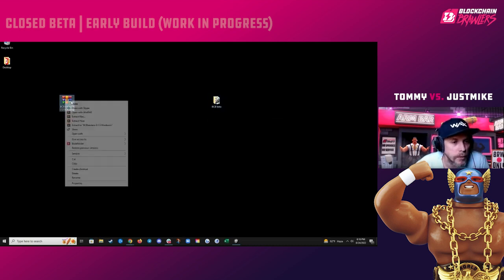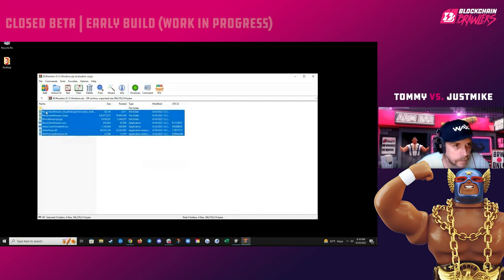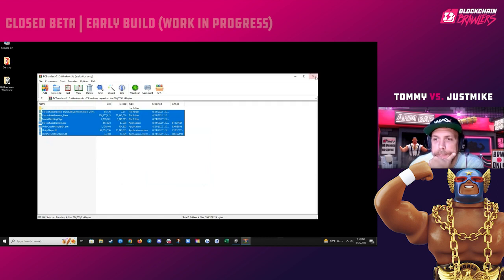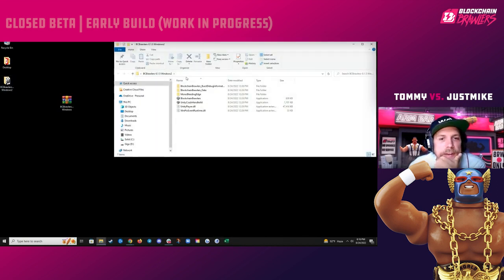From there, you're going to right-click and unzip your file — Extract To, choose a folder, and there you go. Open up that folder and click on the Blockchain Brawlers executable.